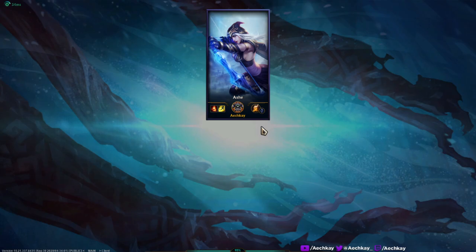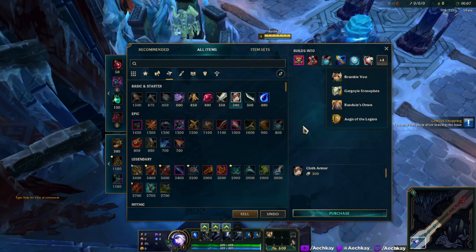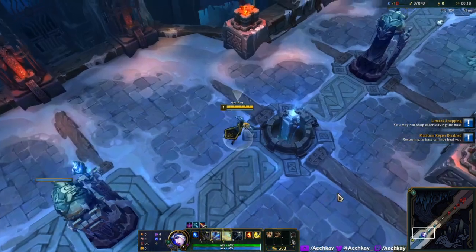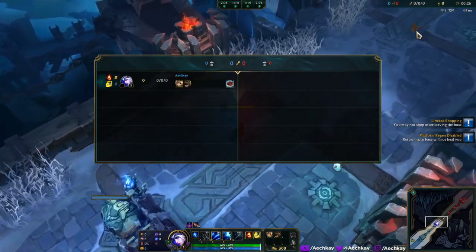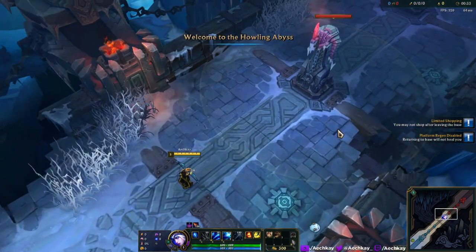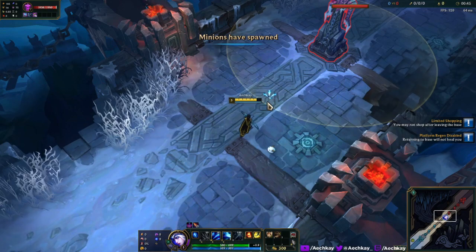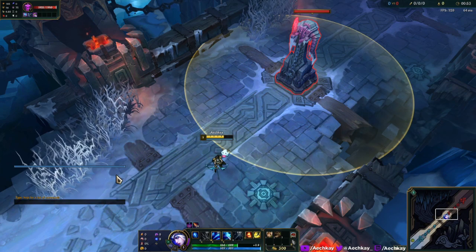Now we're loading into game, it shouldn't take too long. Make sure to buy your Thornmail, your Bramble Vest — very important, absolutely key on Ash, core item as shown through the tutorial. We're just gonna run down mid. The playlist is called Chill Hop, it's on Spotify by Cleen, who is also a streamer. It says 12 damage instead of 'tra placeholder.'